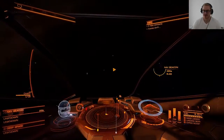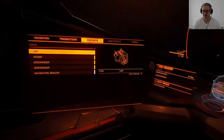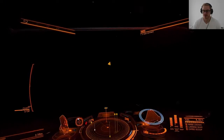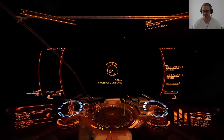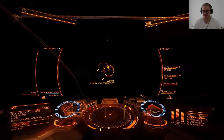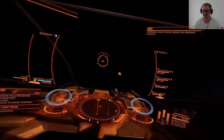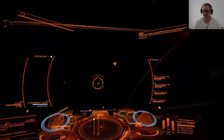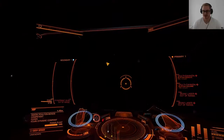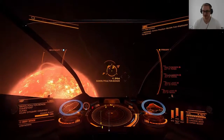The first thing you want to do is check your contacts. I can see there is an Asp and an Adder here — I will lock the Asp. Then I need to scan it with my kill warrant scanner, so I deploy my hardpoints and start scanning. You can see two lines moving towards each other; when they meet I will have scanned the Asp. You need to keep the Asp in front of you at all times to scan it. It has a bounty of 25,000 credits, so I will target a subsystem — specifically the power plant — because targeting the power plant prevents the ship from exploding before I finish it.